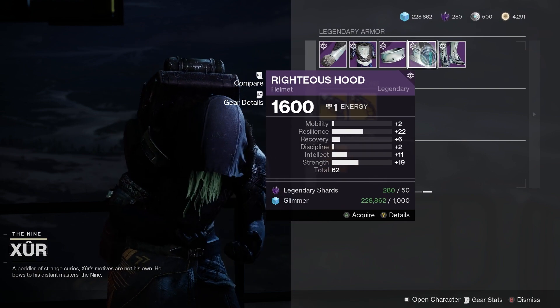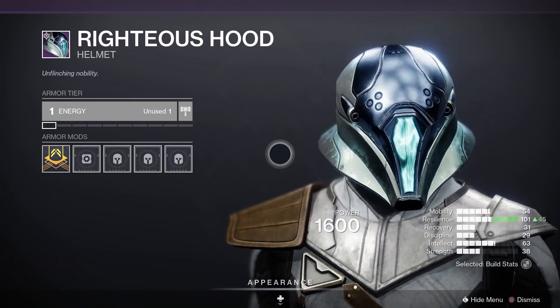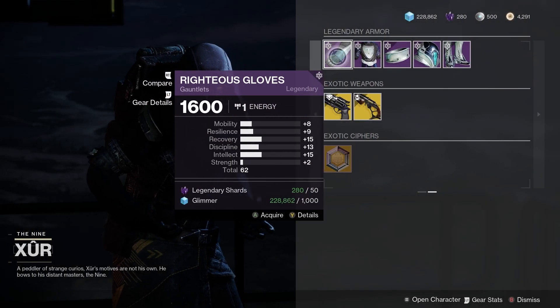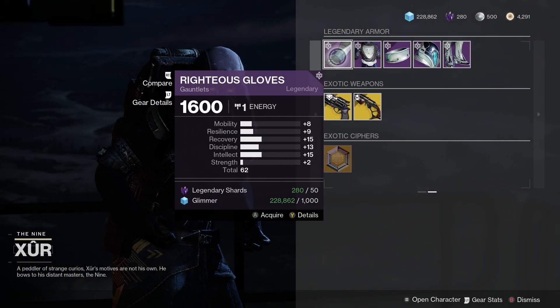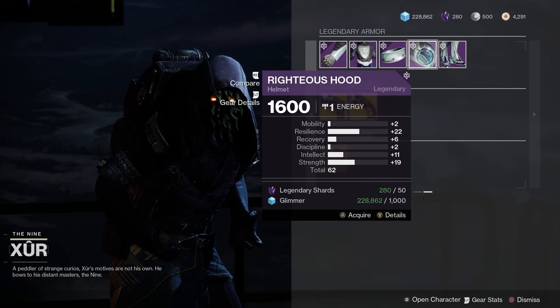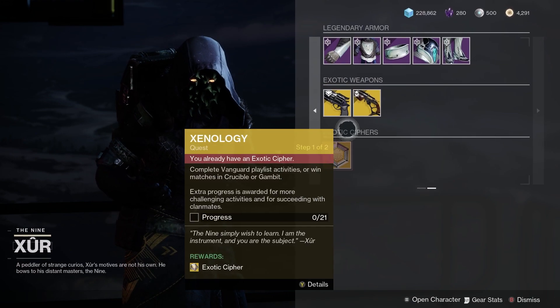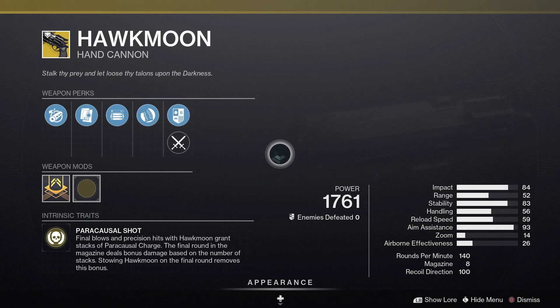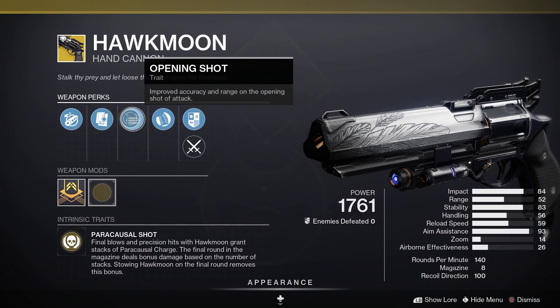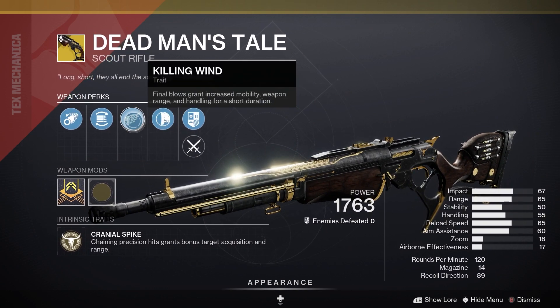Next up we have the armor - the Righteous set, a very good looking set. 62 for the Warlock gloves, 59 for the robes, 62 for the helmet, and 63 for the boots. For the random rolled exotic weapons, Hawkmoon has Opening Shot and Dead Man's Tale has Killing Wind.